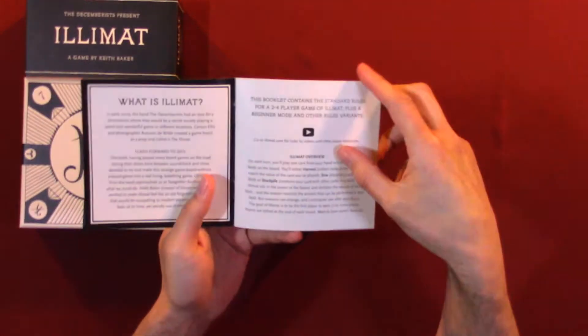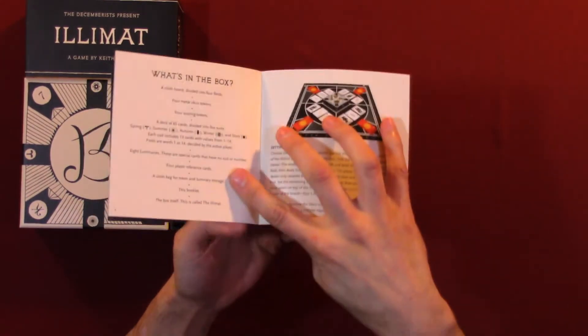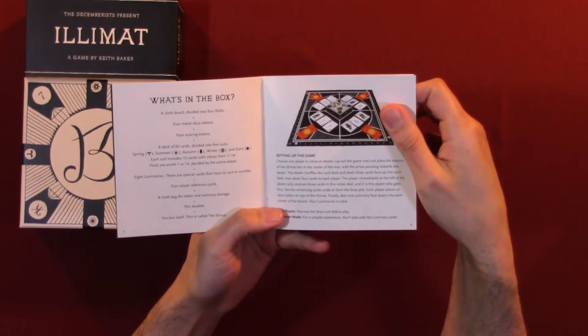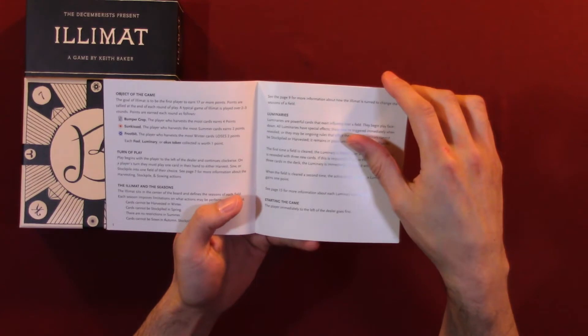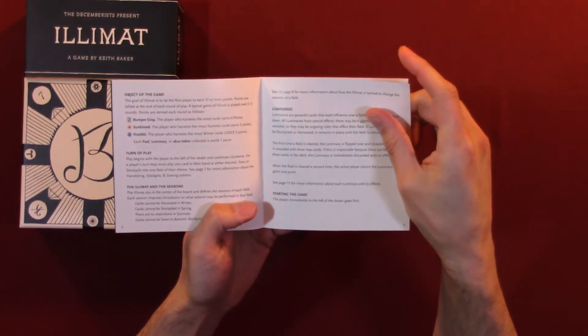So here's the manual. What is Element? Here we have an overview, what's in the box, player board, object of the game, turn of play, and the element in the seasons.